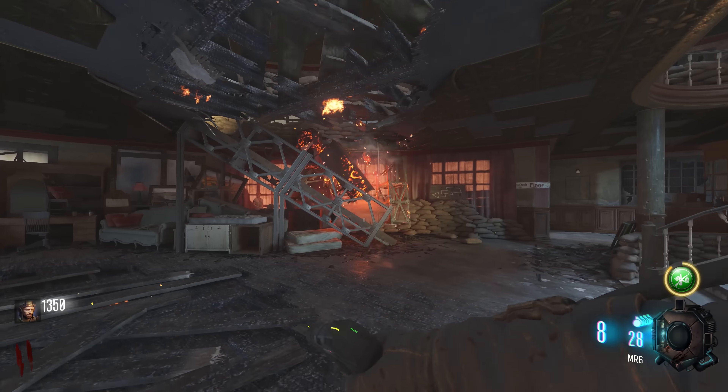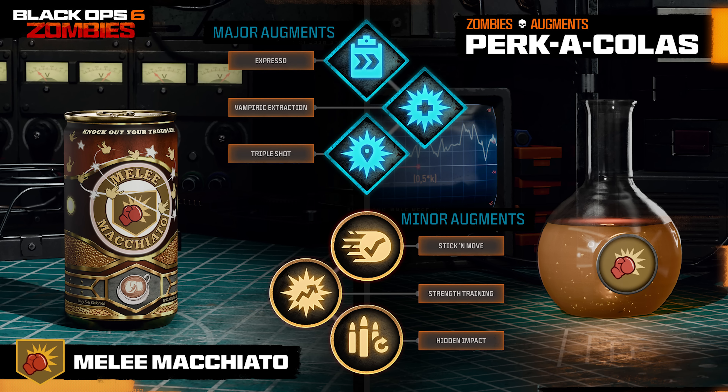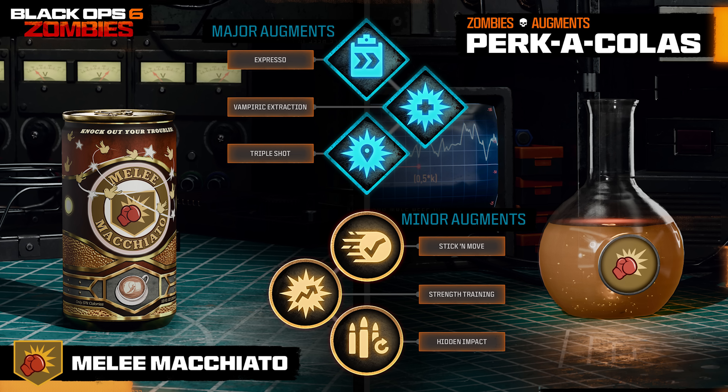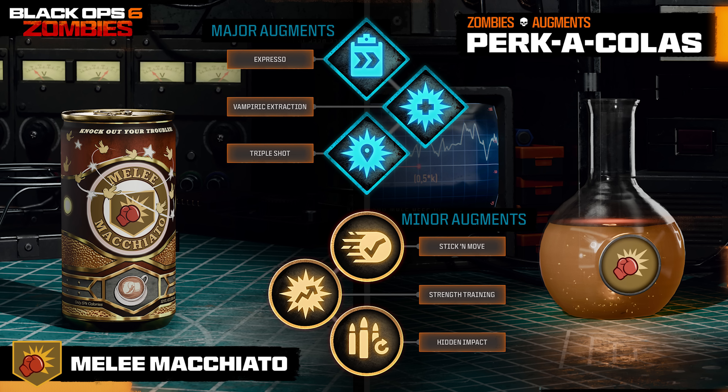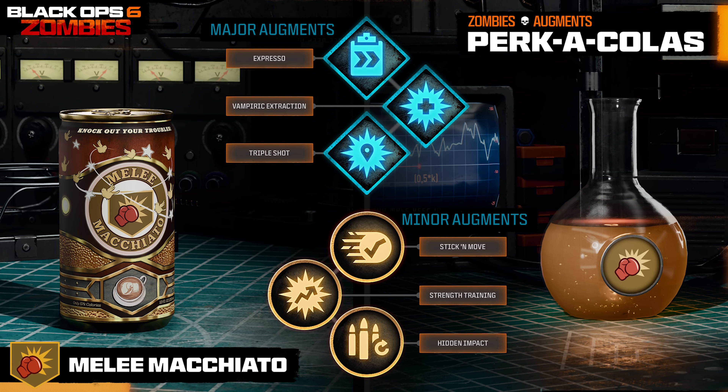The final perk augments are for Melee Macchiato. For major augments: Expresso makes all melee attacks slightly faster; Vampiric Extraction, where melee attacks heal a small amount of health — sounding absolutely OP if you're stuck in a corner, since meleeing zombies gives you health back alongside natural regen; or Triple Shot, where your punch can hit multiple enemies at once. For minor augments: Stick and Move increases backpedal speed after a successful melee; Strength Training lets your punch one-hit kill normal enemies for longer; and Hidden Impact, where melee kills reload a portion of your held weapon — very useful if you were mid-reload and forced to melee.